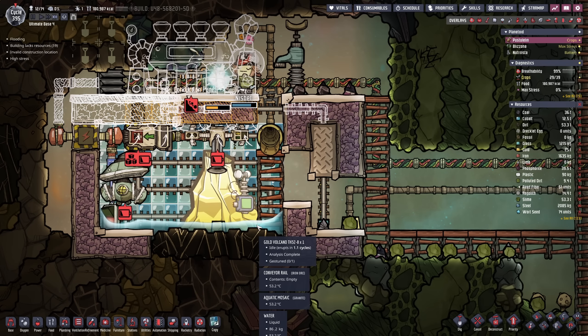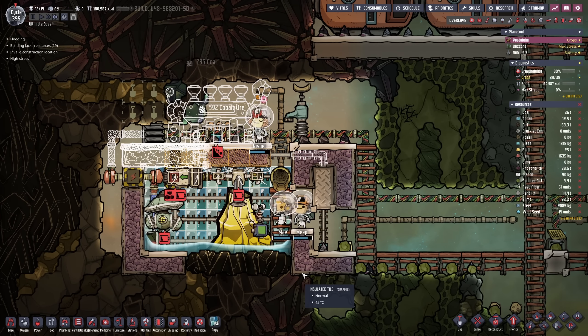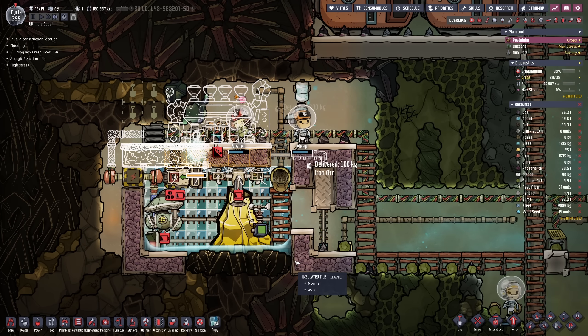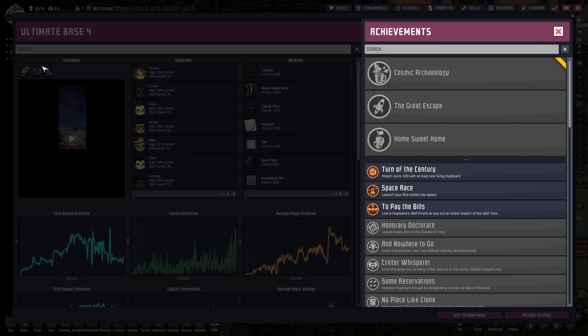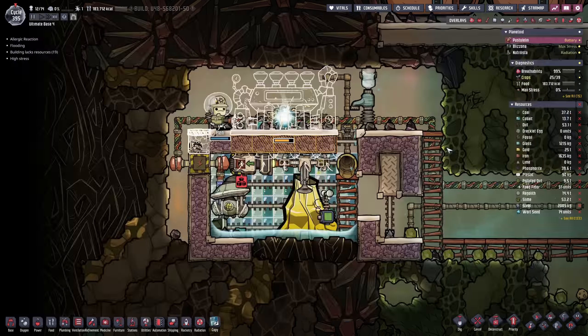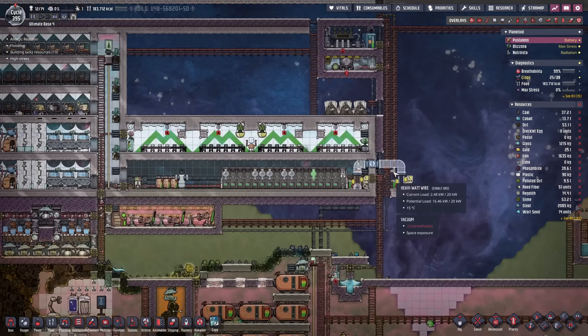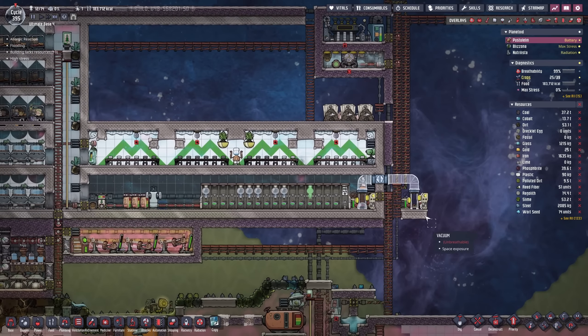Some volcanoes actually require two steam turbines. Let me know — is the cobalt one one of the dangerous ones? I do know the aluminium volcano is probably gonna require two. Colony achievement! Have duplicants travel 10,000 meters by transit? Wow, that is absolutely insane considering we only travel like five meters at a time. But yeah, I'll take that achievement as well.